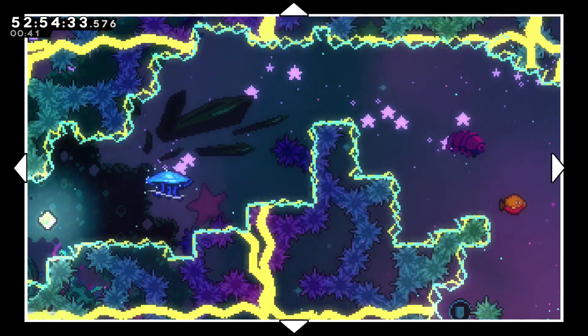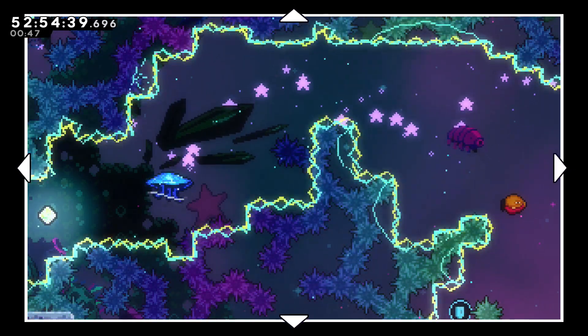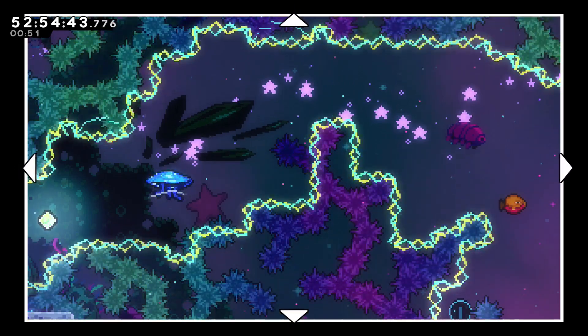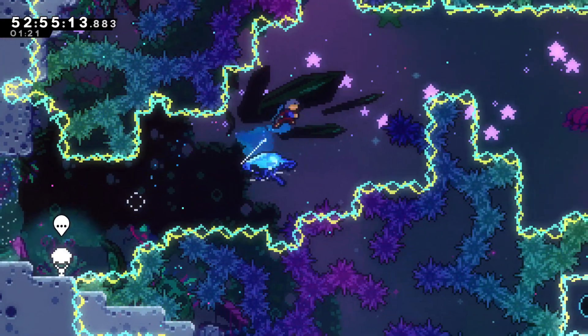The yellow levels here are gonna be what the red levels were before, and the red levels here — well, they weren't in the previous lobby. Okay, let's just run for it. The fucking low gravity.